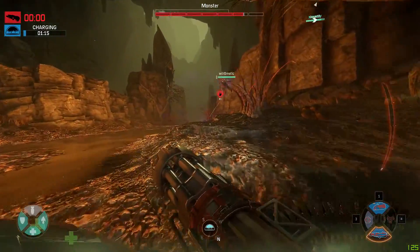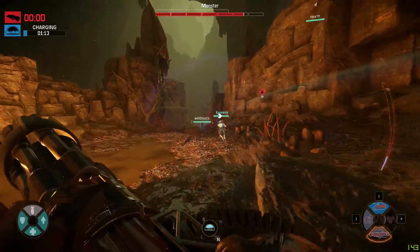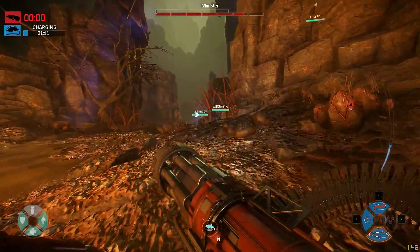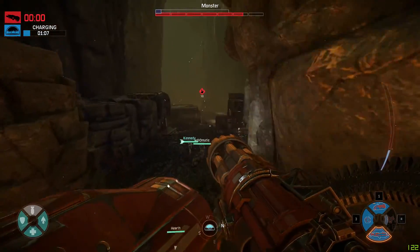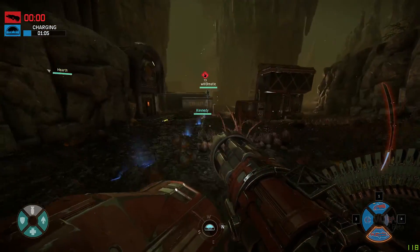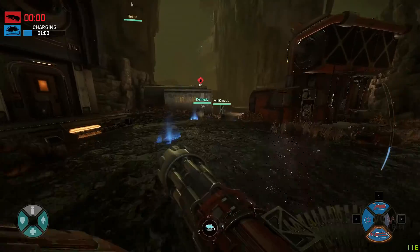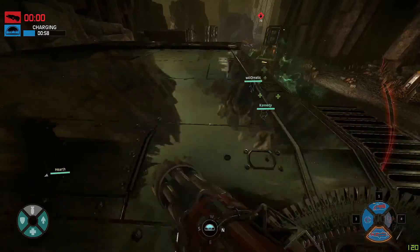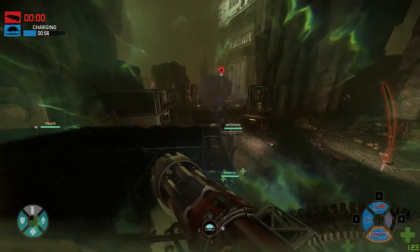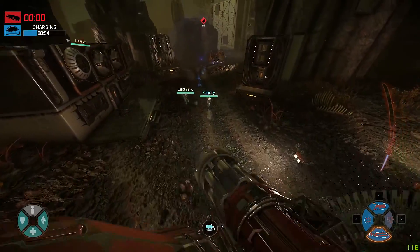The monster escaped because our dome went down — it only lasts about four minutes. As soon as it goes down the monster will usually try to escape to feed off the environment to upgrade to stage two and then stage three. The monster also gets shields every time it feeds off creatures in the environment.